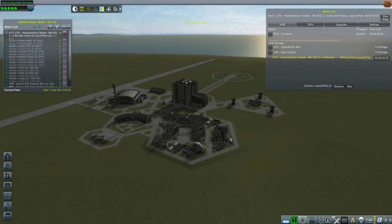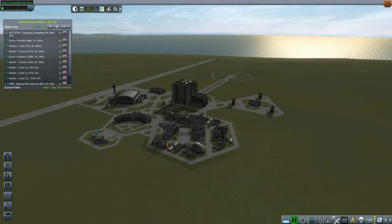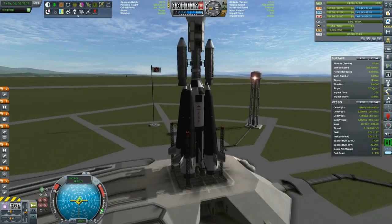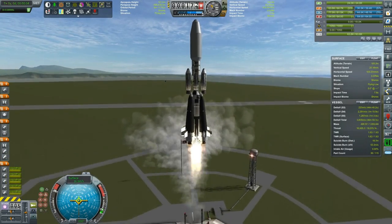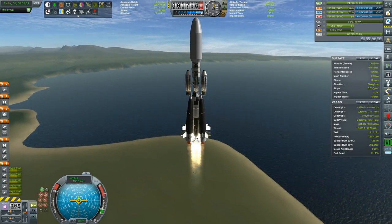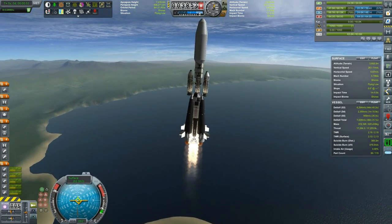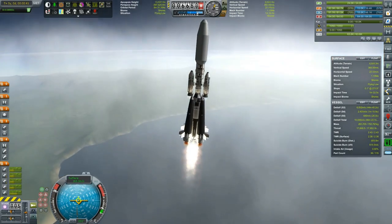We will definitely commemorate their sacrifice. However, at this moment we are preparing another ship, the Carborandrum Tanker, which is actually a Carborandrum particle collector to be launched into low Kerbin orbit. After that we will be ejecting it to the low solar orbit using the power of near-future magnetoplasmodynamic engines powered by three near-future electrical nuclear reactors, also using lithium for fuel.